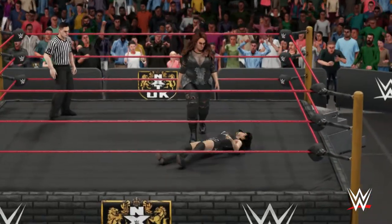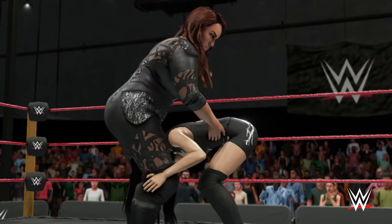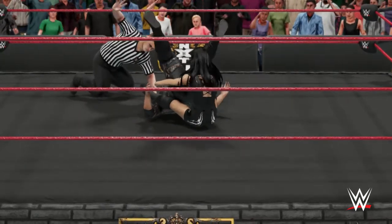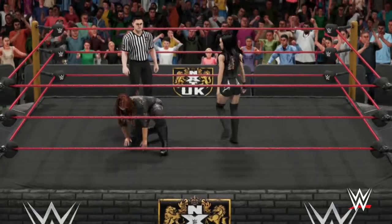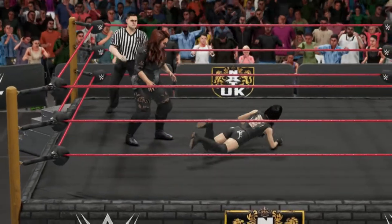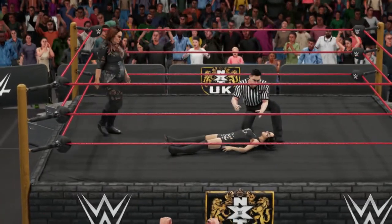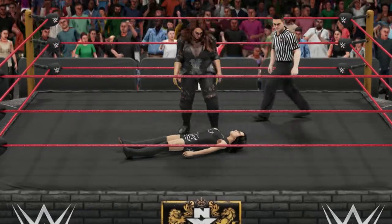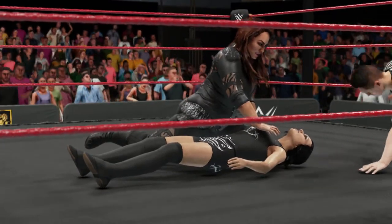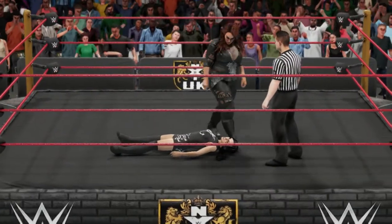Nia Jax able to avoid damage there. Up in the fireman's carry — slam it into the mat, so hazardous to your health. What a leg drop, makes my stomach hurt. Great power — that looks like it hurts. The shoulders are down: one, two — too close for comfort. She just will not give up. Nasty flipping senton! Clothesline right in the back of the neck. She goes for the cover: one, two — she got the shoulder up in time. The size of this girl's heart is simply immeasurable. What a stomp. Nia Jax with a thunderous leg drop: one, two — gets the shoulder up. What's it going to take? She's not done yet, but she's still in all sorts of trouble here.